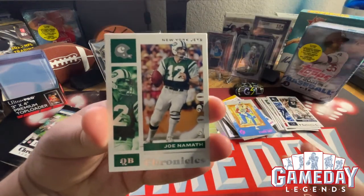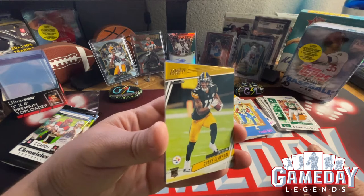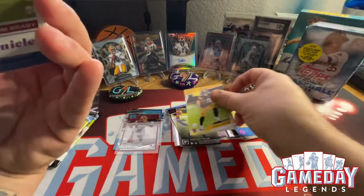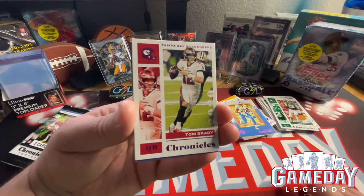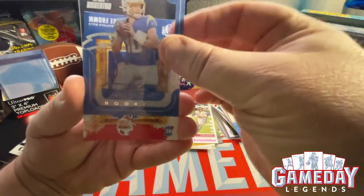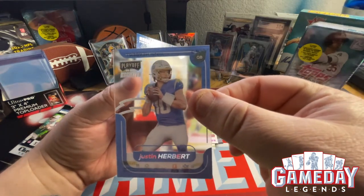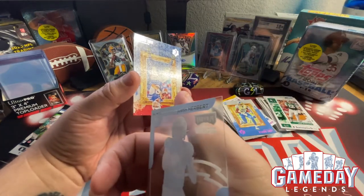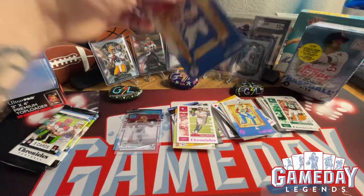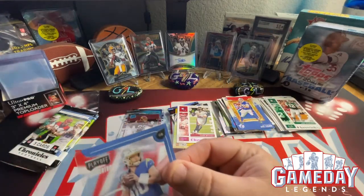Mr. Joe Namath! Chase Claypool — I love that parallel with the Prestige, matches beautifully. I love color matching on cards, definitely a hit. Then we got Tom Brady as our other pink parallel — nice, let's go! And then a Playoff Justin Herbert — let's go! Not numbered, but wow. I've gotten three Justin Herberts now and we're not even done — I got two packs left.